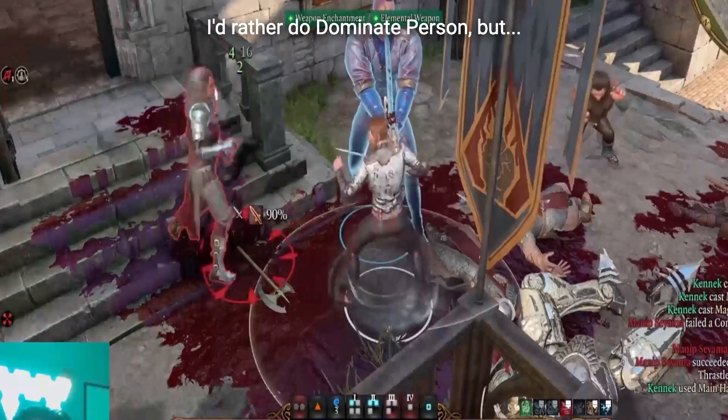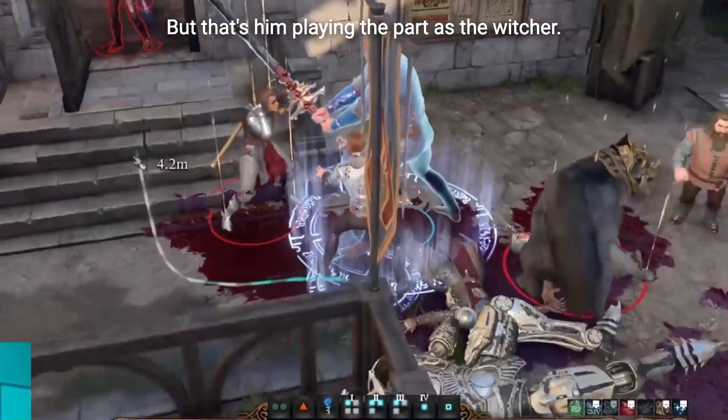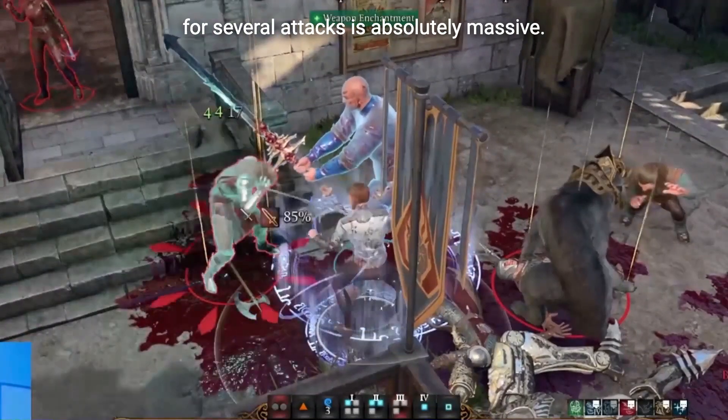I'd rather use Dominate Person, but we're not going to be able to get that high level in spells. Besides him playing the part as the witcher, he's incredibly effective. Being able to cast Fear and then going in for several attacks is absolutely massive.